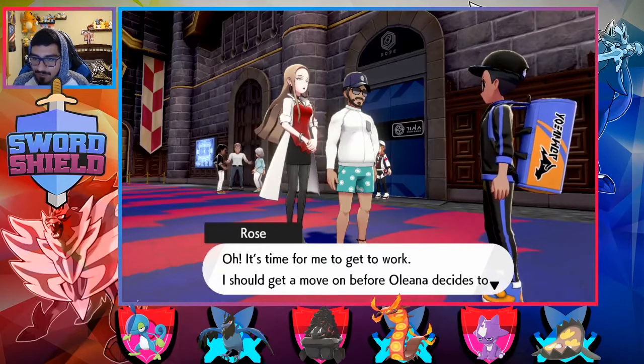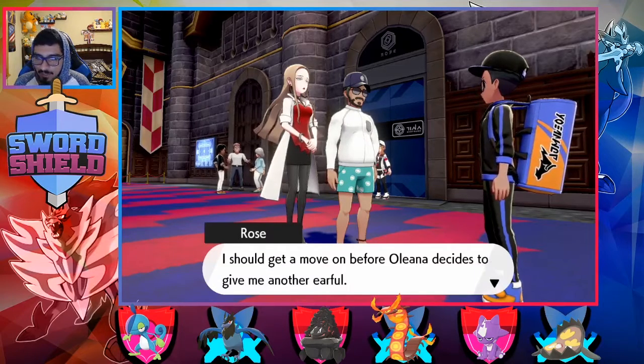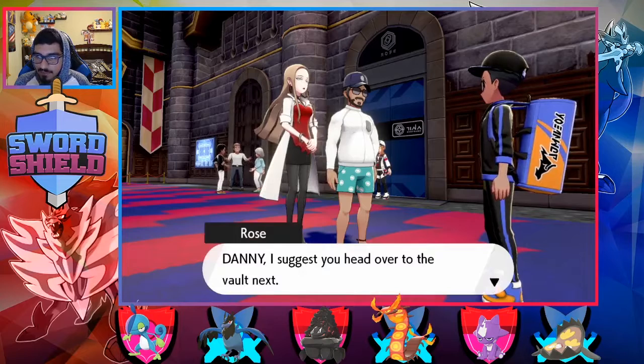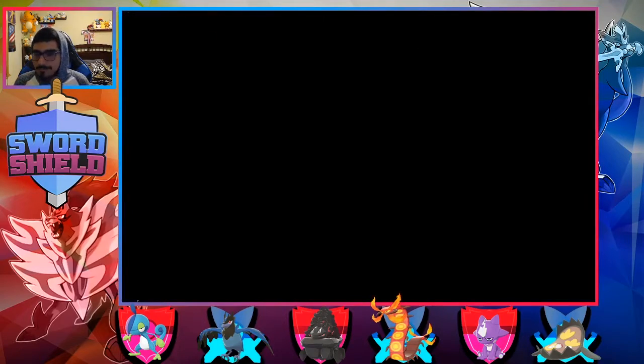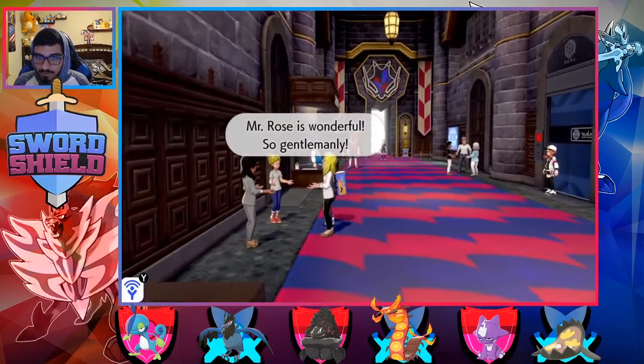It's time for me to get to work. I should get to move on before Oleana — I think it's Oleana — decides to give me another earful. Then, I suggest you head over to the vault next. Just head toward Route 6 from the stadium and you should find the vault without any issues.